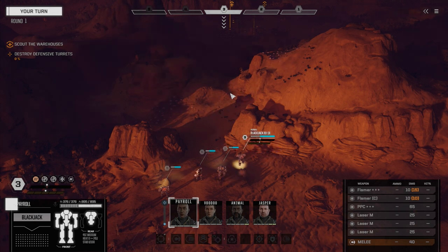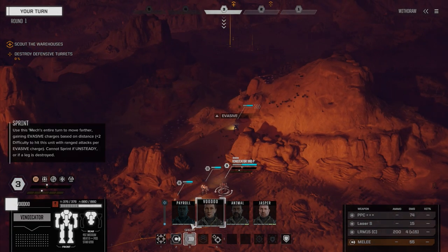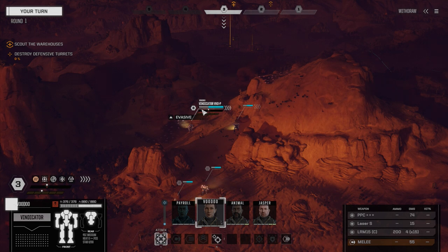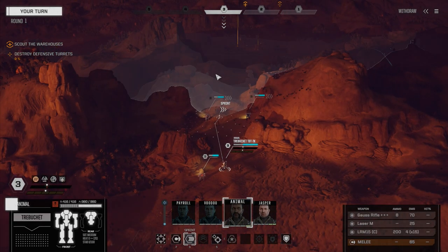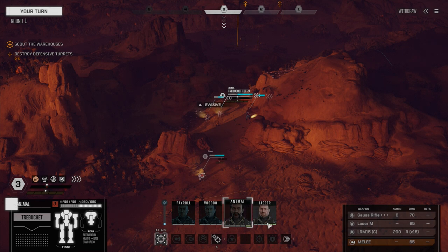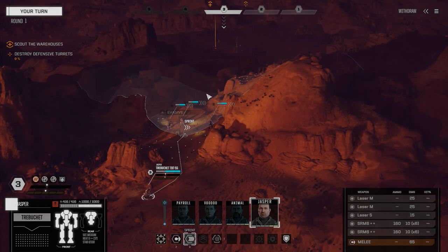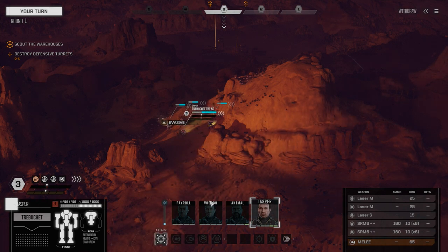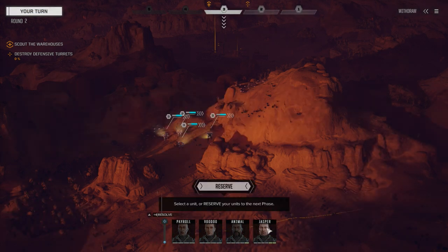I have no idea what kind of resistance we're up against here — maybe a couple of lances, maybe some turrets, we'll see. This is our first trial with this particular lance. We've got four medium mechs now: a pair of Trebuchets, a Vindicator, and the Blackjack. Our main pilot, Jasper, is in our scout mech. It doesn't move that fast, but it's primarily set up for close range attack, so he's going to be our scout.